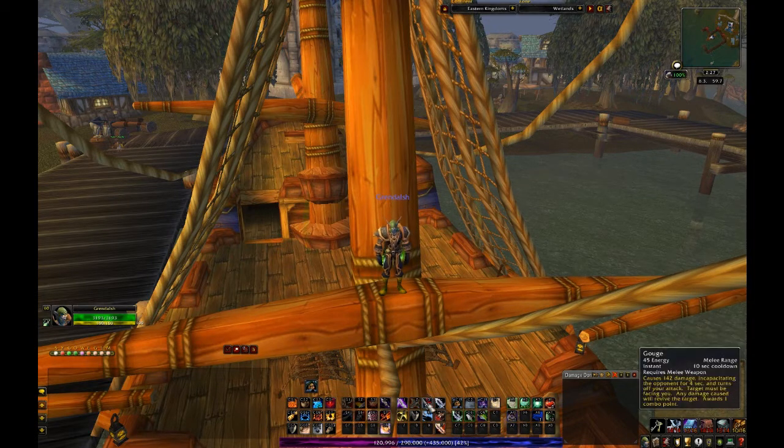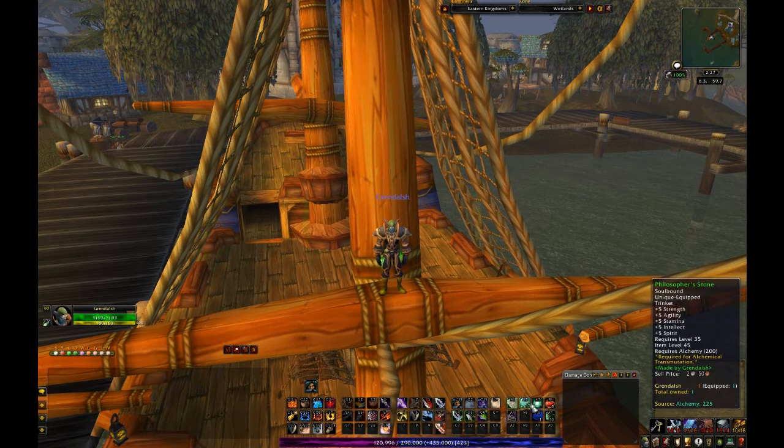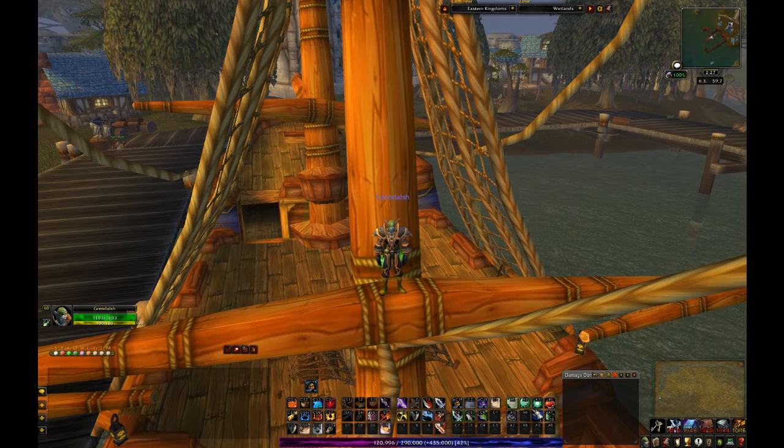So we've got main bar one, Shift with all of our finishing moves, Control with all of our extraneous abilities, and Alt with all of our consumables — in-game active consumables. Now we come back over to Control-Shift. I've already gone over this a bit in the base game's generic interface changes, but I'm going to cover it here anyway.